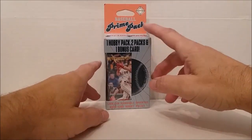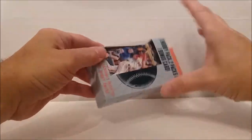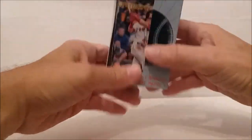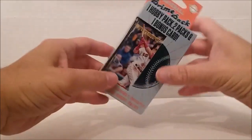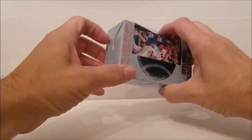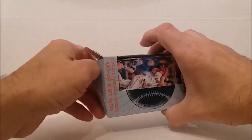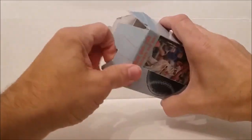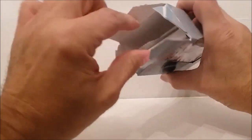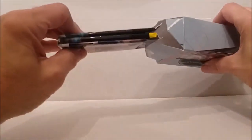There's a future star on the front from the Red Sox — just one hobby pack, two packs, and a bonus card. Hopefully the bonus card isn't crumpled up like that Mike Trout was in the last ones. Let's see what we get here — open them from the bottom. All right, there we go, there's our packs — yeah, there's a thick pack there.